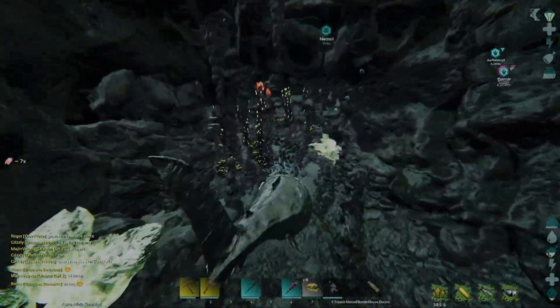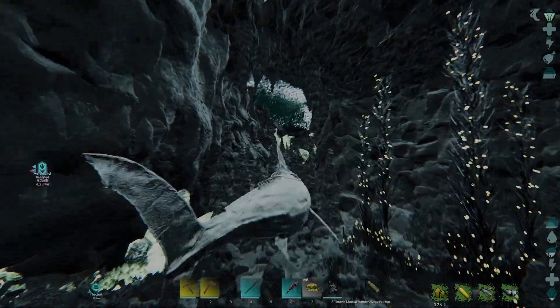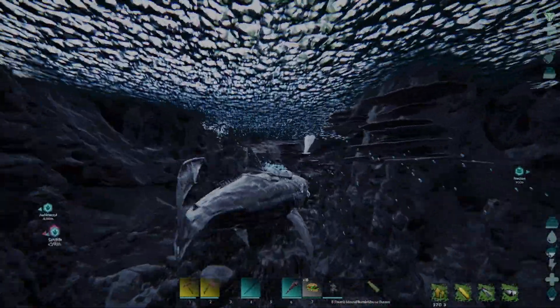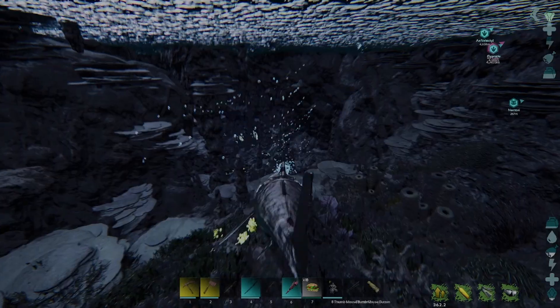They did just do a patch for cave dinos not spawning correctly. My tribe mates went in this morning with Baryonyx because there were eels, jellyfish, sharks, and ammonites. The Baryonyx is a pretty good option for this cave because you can stun the cave enemies with your tail swipe and just keep swimming.